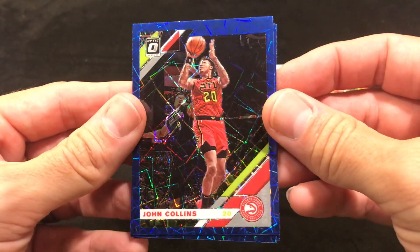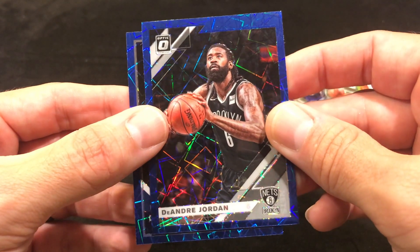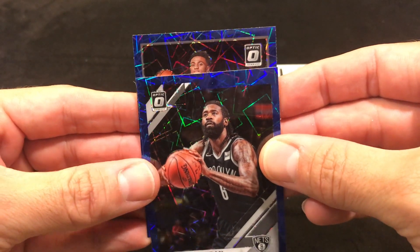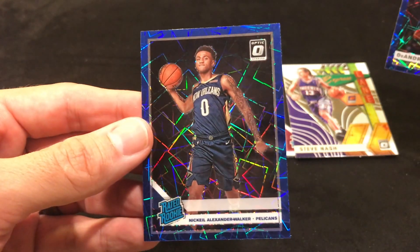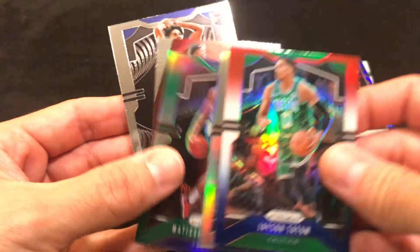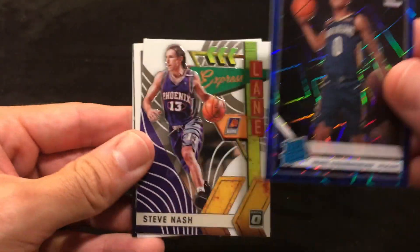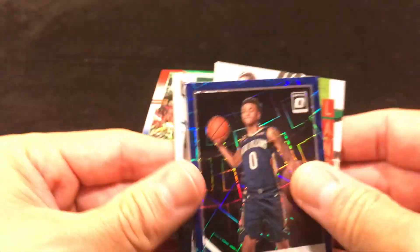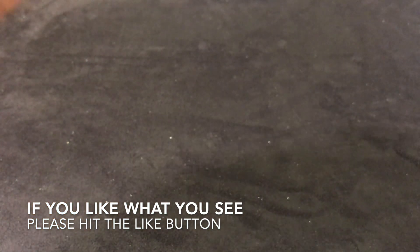Alright, so we got a John Collins, a DeAndre Jordan, and then the last one — it is a rated rookie. Not exactly the Pelican we're looking for, but it is a rated rookie Nickeil Alexander-Walker. I'm going to say based on what we got in the Prism cello pack, it's probably going to beat this one — let me know in the comments. So it looks like Prism has now won the last two rounds and taken the lead two to one.